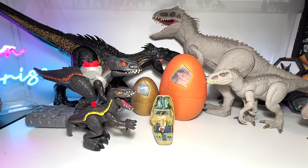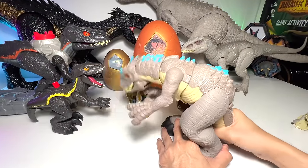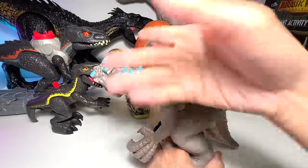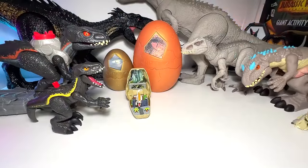Next up, let's have a look at another Indominus Rex — the Imaginext figure as well. I can't remember the exact name, but you can push the tail and the entire body will turn. And I love how they painted the spikes in blue, which is kind of refreshing.